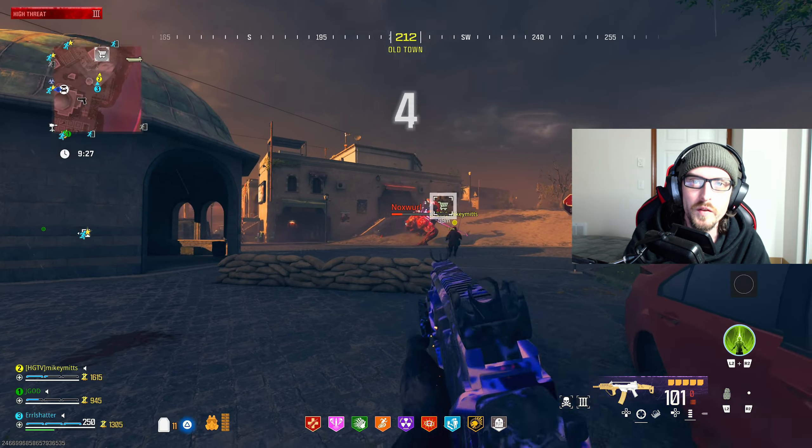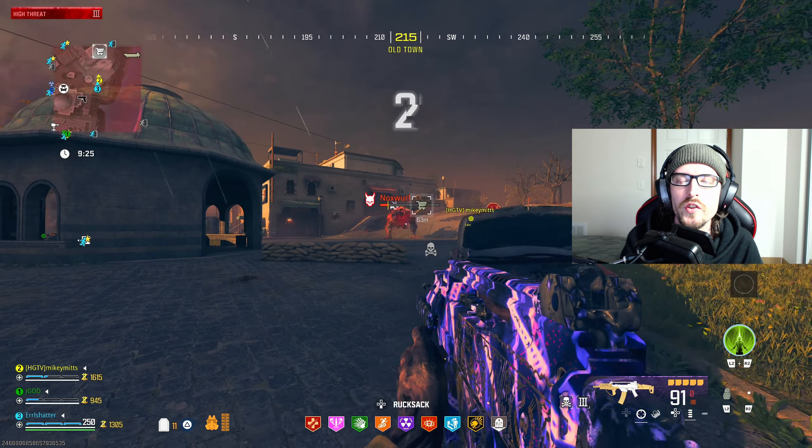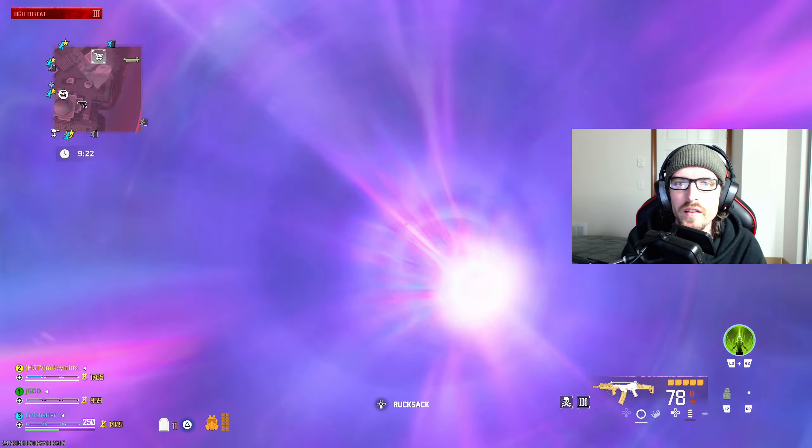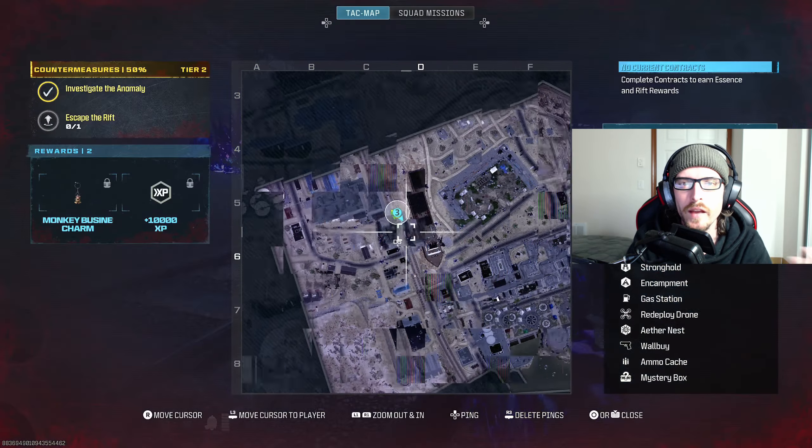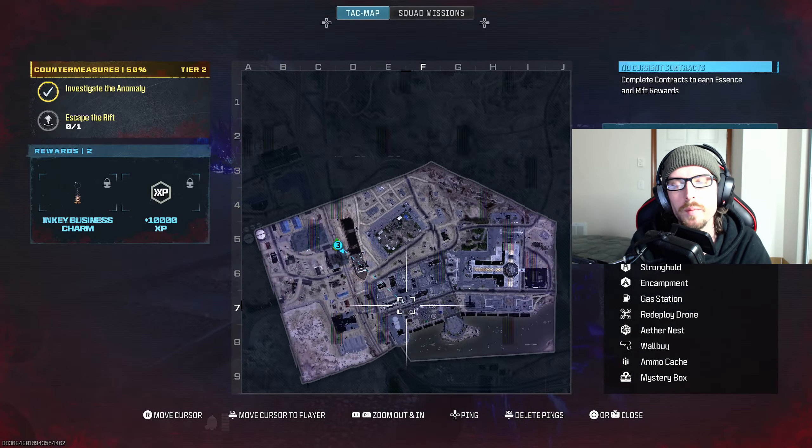Once you guys actually initiate that, it's going to be very similar to the other story missions. There will be a loading screen loading you into a new instance. Once you make your way into the new Dark Aether area, you'll then be given an objective to investigate the nearby distress signal.